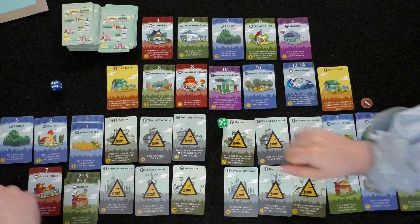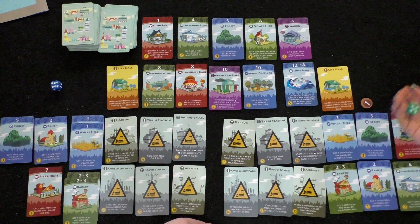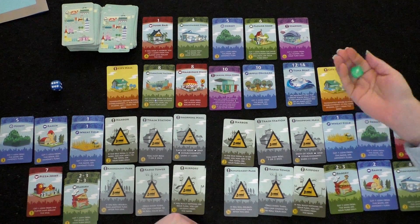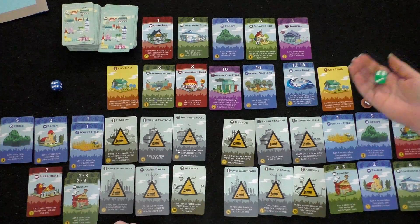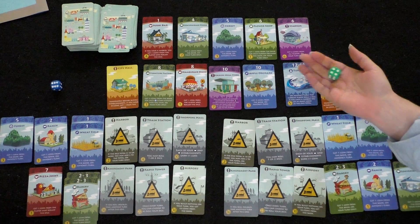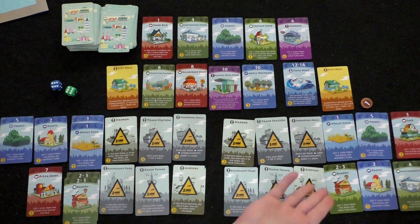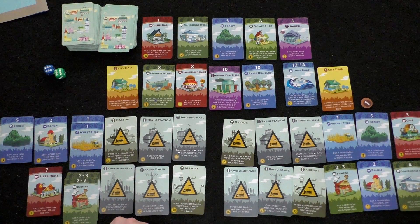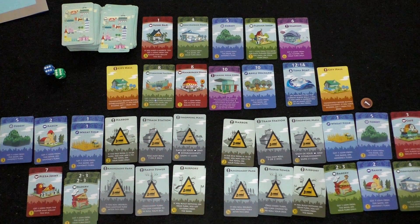Players joke about mispronouncing words. Player one rolls a six — no income. She has one coin and looks at options: the hamburger stand or flower shop both cost one coin, but neither seems useful right now. She decides to pass rather than buy something she doesn't want.